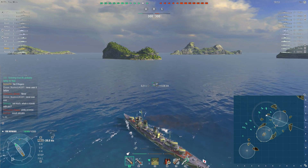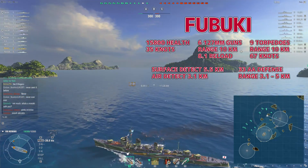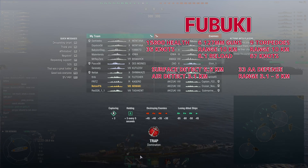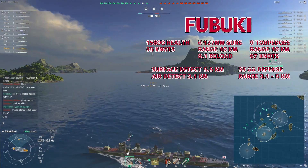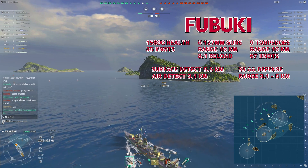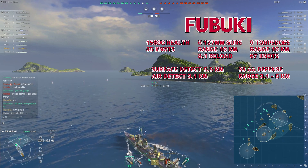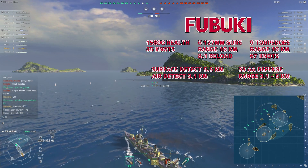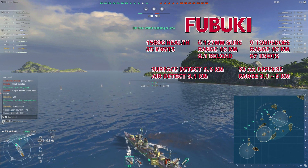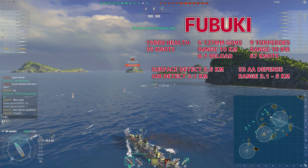We're on the map Trap. Before the game starts, let's check out the current tier 8, the Fubuki. It has less health, same exact build of course, same speed — this is not using the speed flag — same amount of guns and same caliber of gun, slightly better range, slightly worse reload by about 2 seconds, which is significant. It has 9 torpedoes in 3 launchers versus 8 torpedoes in 2 launchers.